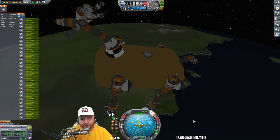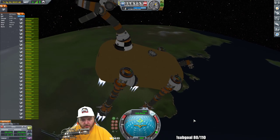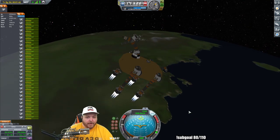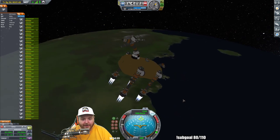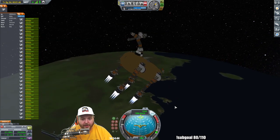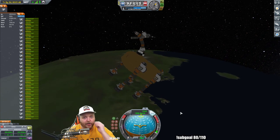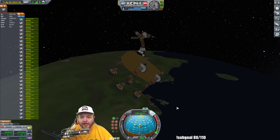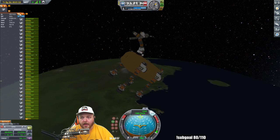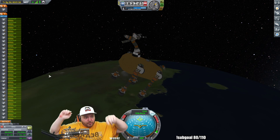Let's go ahead and get ourselves turned for burning into orbit. Rudolph just broke a nail. We put those on there because we were spinning while launching in the very beginning, so we needed to stop that from happening. Alright, let's kill that — we're in orbit, which is great. I'm going to go ahead and have it point prograde, and we're going to work on getting this set up for orbit. Rudolph lost a wing — mutant reindeer.